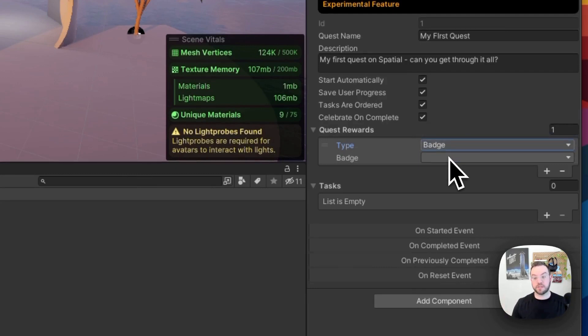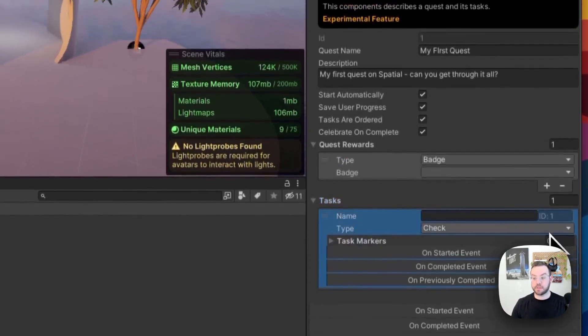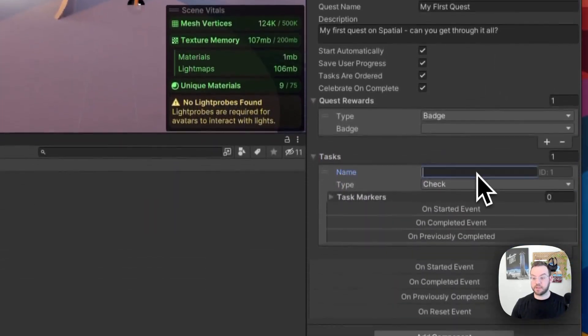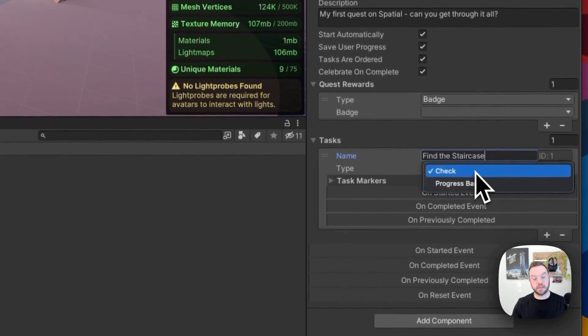Now we can define tasks. The first task I want people to complete is to find the staircase, so we'll call it 'Find the Staircase.' There are two types of tasks: a check task, which simply checks whether one thing happened — the user accomplished it, box checked. Since finding the staircase is a single event, we're going to leave this as a check task.